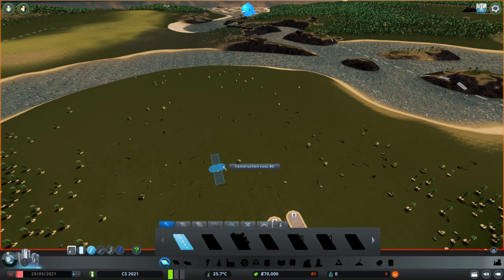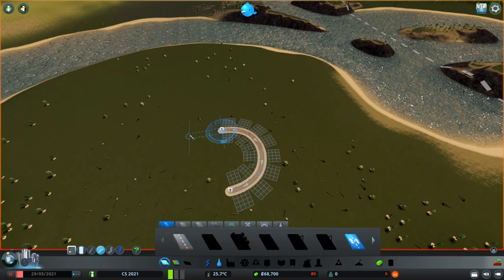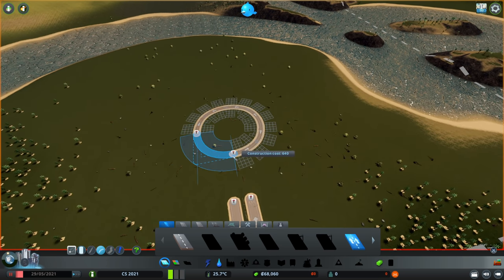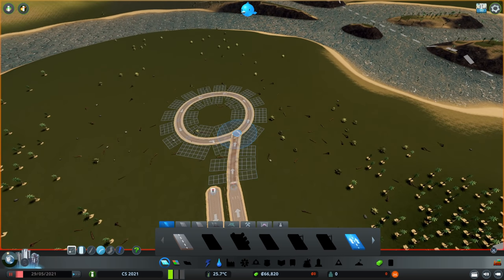First and foremost I would like to unlock all the roads, so we're just gonna place one, which gives us access to more roads. Our first goal, as usual, is going to be to build something that actually gives us money, and this time around I'm gonna start with a roundabout. We're also gonna connect our highway to this thing — just like that, that seems to be fine.